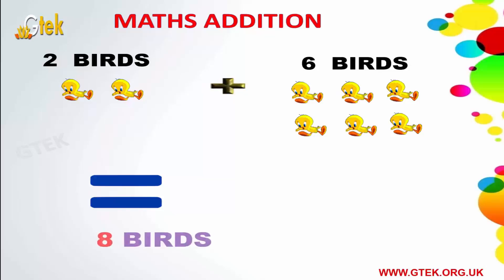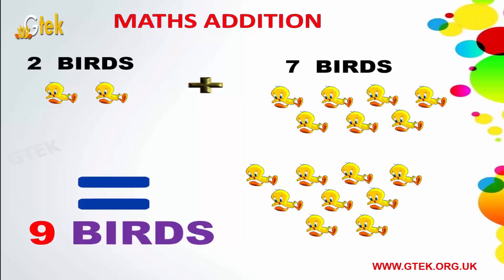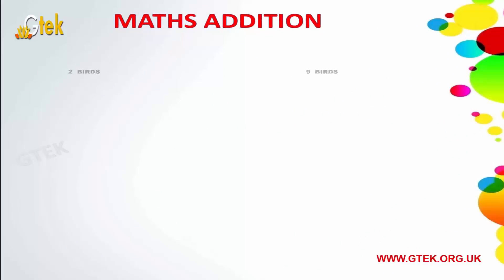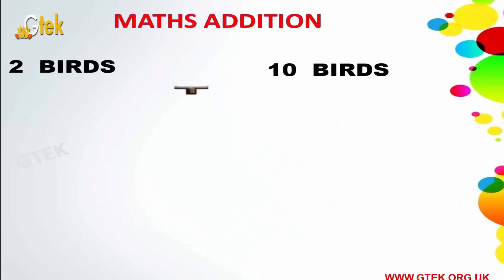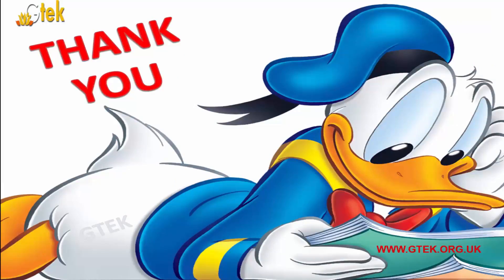2 birds plus 6 birds equals 8 birds. 2 birds plus 7 birds equals 9 birds. 2 birds plus 8 birds equals 10 birds. 2 birds plus 9 birds equals 11 birds. 2 birds plus 10 birds equals 12 birds. 3 birds plus 1 bird.